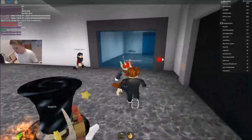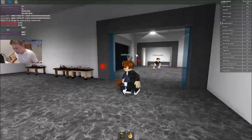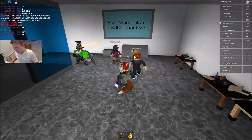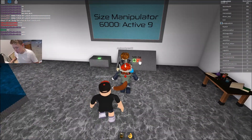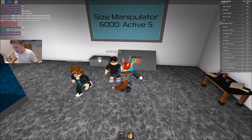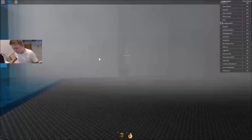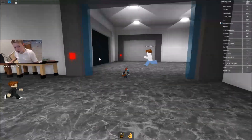There it is, the lab. Okay, so everybody, once you enter through here — you enter through the green door — shrink yourself all the way to 0.3, press the button, walk into the fog, and now you're ready to release the Obunga.